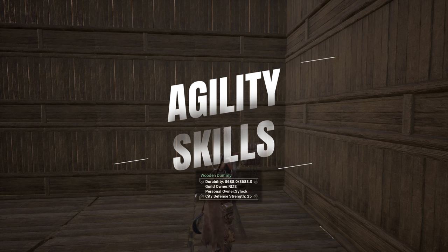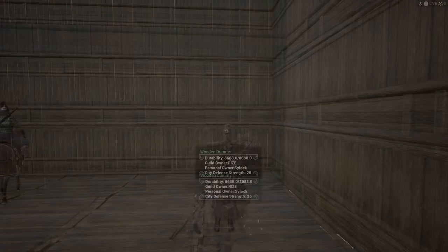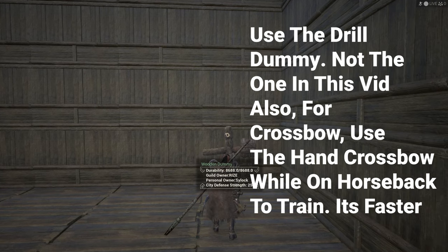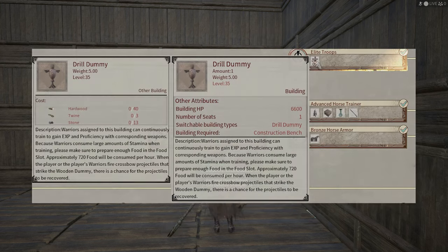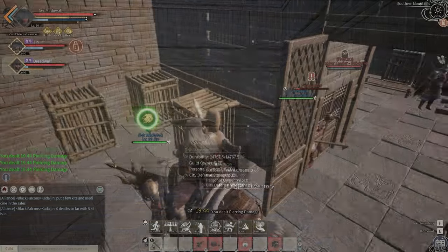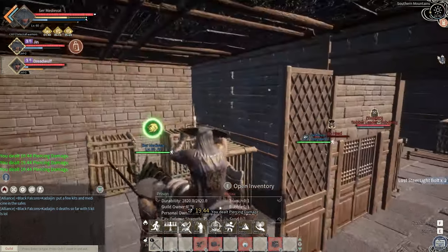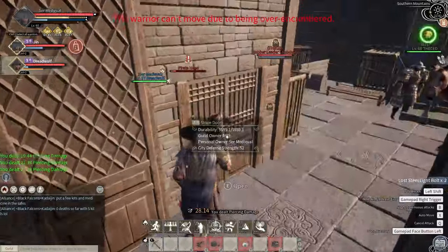For Agility skills — Projectile, Bow, Crossbow, Riding, and Light Armor — Light Armor we've already covered. For the three ranged skills, the best way is to use a training dummy, which you can craft fairly early on. During a power hour, place an NPC with the Perfection trait nearby — keep them out and not working on a station — and continually throw or shoot at the training dummy.